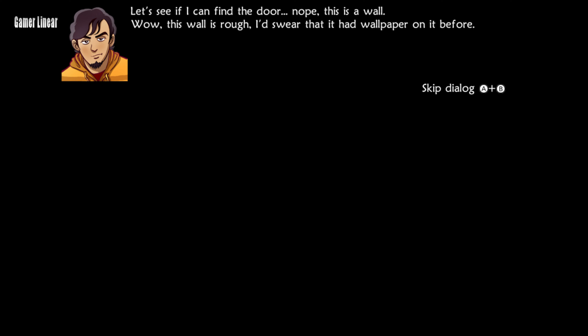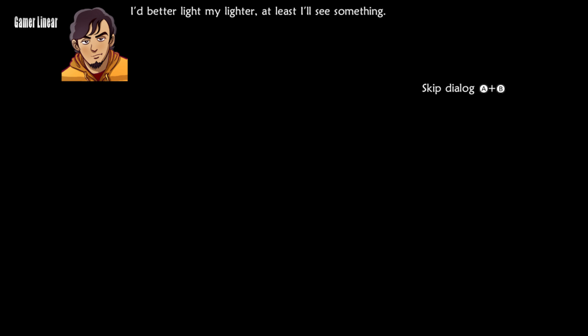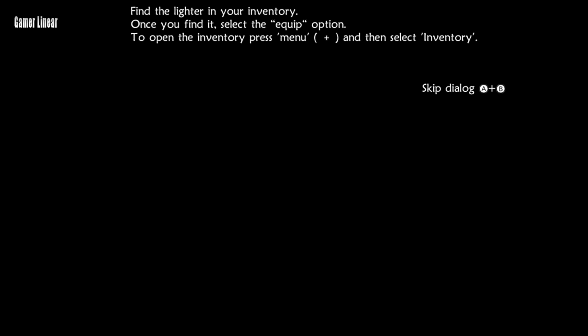Let's see if I can find the door. Nope. This is a wall. Wow, this wall is rough. I'd swear that it had wallpaper on it before. I can't find the door, and this is definitely not a bathroom. I got a bad feeling about this. I'd better light my lighter — at least I'll see something. Find the lighter in your inventory. Once you find it, select the Equip option. To open the inventory, press Menu, and then select Inventory.